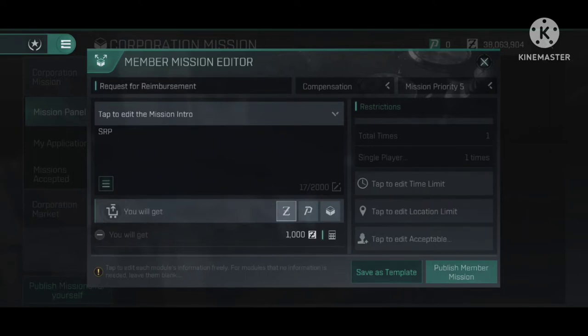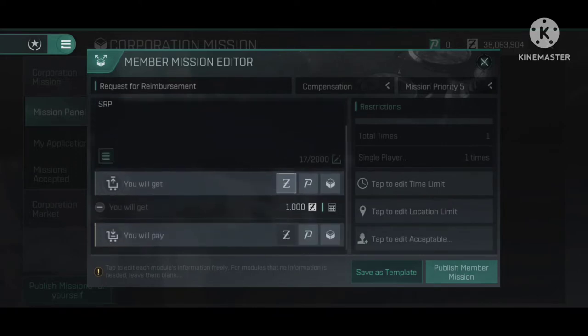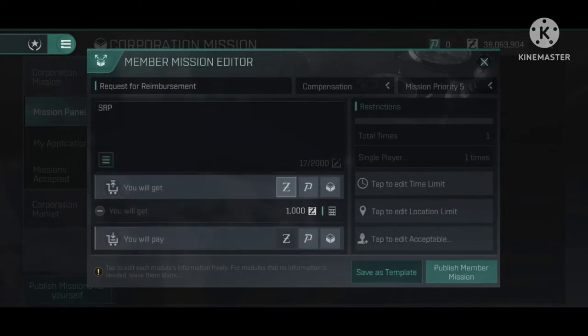In the next section below that, it'll ask what do you get: do you get ISK, do you get corp points, or do you get an item? In this instance, since we're talking about SRP, we're going to be giving the pilot back the ISK in order for him to replace his ship. I can't just give him PLEX.